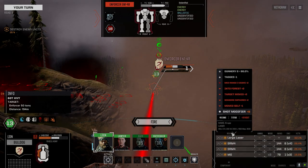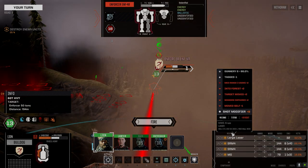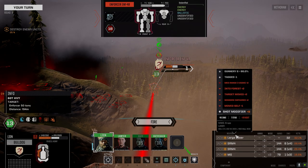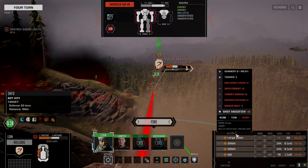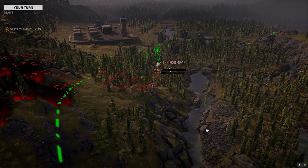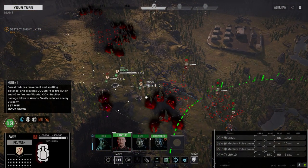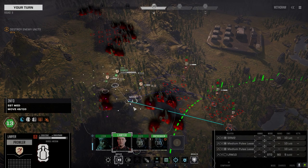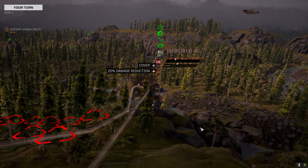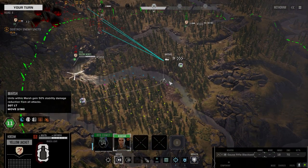Tagged minus one. Gunnery six. Sensors impaired plus two. Target moved into forest. Move self. His sensors — it must just affect his ability to see us and shoot at us. We really need to engage this guy. Start getting some pressure down on him.